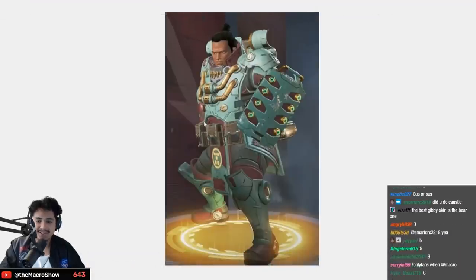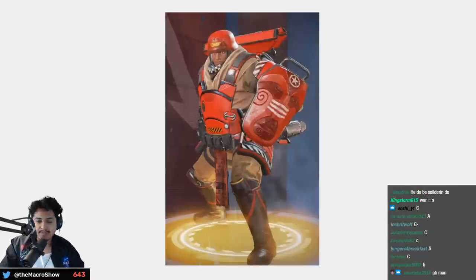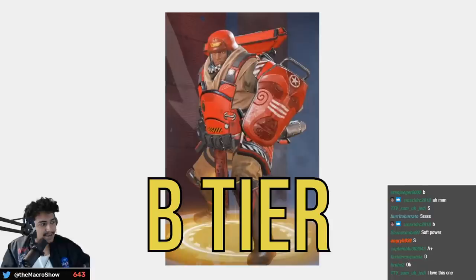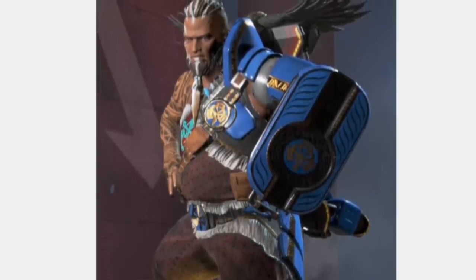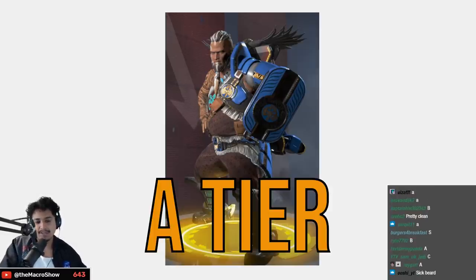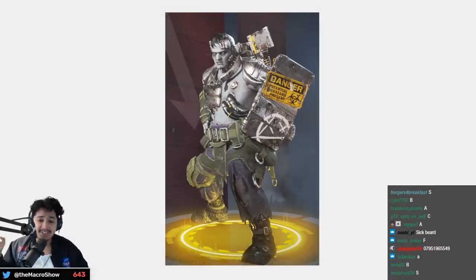Millennium Tusk recolor — it's a very nice color — B tier. Red version — B tier as well, not sparking any joy or hate. Call to Arms Gibby — I like this one a lot. Look at that beard, that powerful beard — solid A tier.